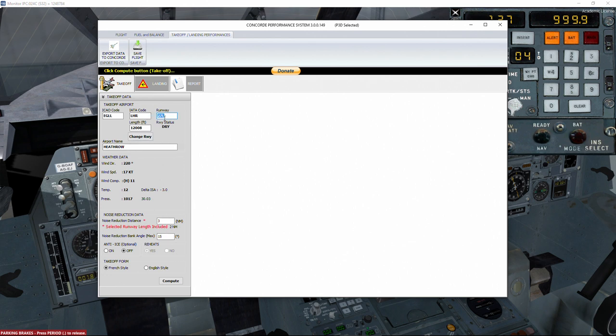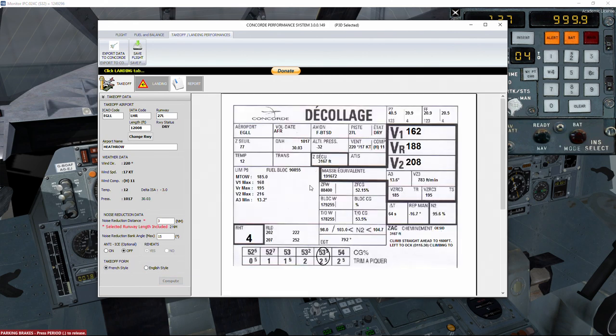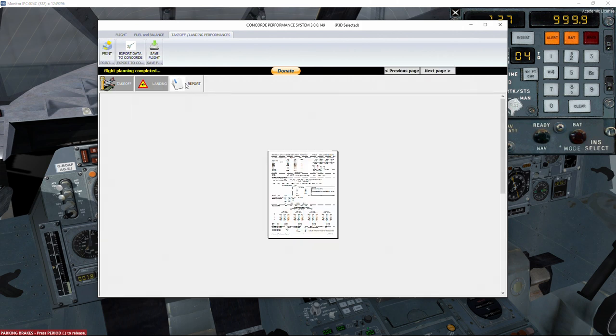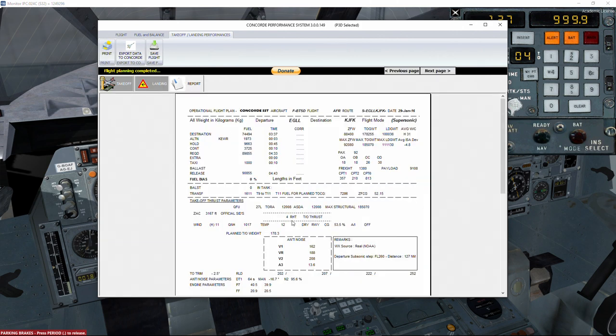Now the runway selected is 27 Left, reheat yes. Both French style and English style are available — I have just got used to French style. For landing we select runway 23 Right, which has a headwind of 7 knots rather than the tailwind on runway 04. We then compute the final report.